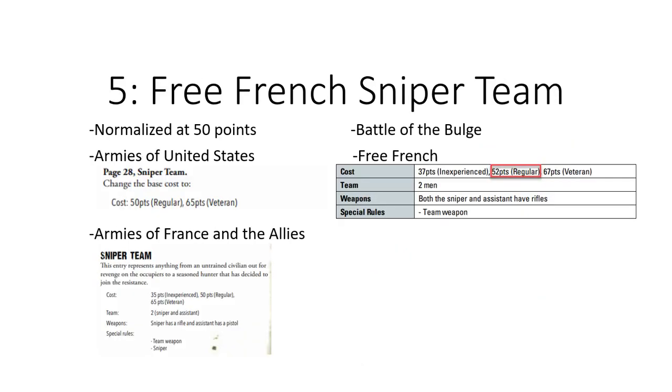At number 5, the Free French Sniper team is still at 52 points. In either the March or September 2022 errata, Warlord came out and started changing the price of all snipers, wanting them normalized at 50 points each. The Armies of the United States got updated, France and the Allies for the Partisans got updated — but the Battle of France Free French one is still 52 points. Is that because they both have rifles? I don't know — is that something they just overlooked?